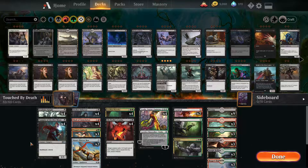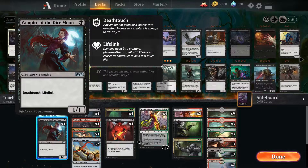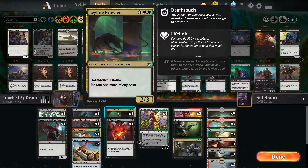Apart from that, we have a lot of deathtouch creatures of our own such as Foulmire Knight, one of the new ones that also has a draw card which I really like. We have Vampire of the Dire Moon, pretty strong as well. Oros of Enforcer, a great card considering that it has Afterlife, and of course Leyline Prowler, a card that will come very handy and useful in the long run. Now, without further ado, let's get into the games.